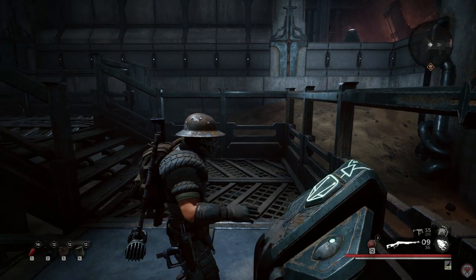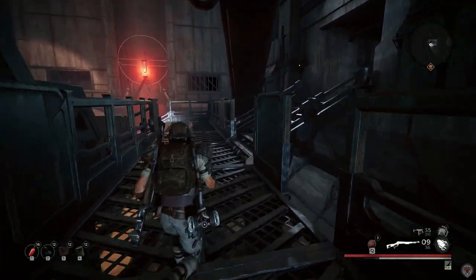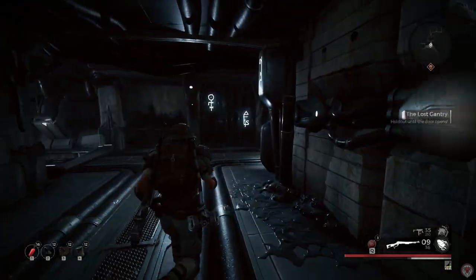Immediately after you activate the control panel, take this exact path up the stairs and down this hallway. If you are quick enough, all the enemies will spawn behind you and funnel down this hallway.